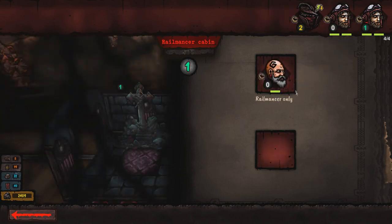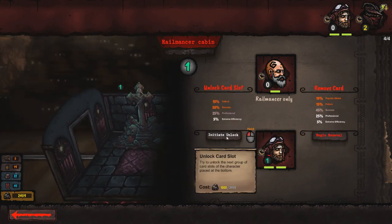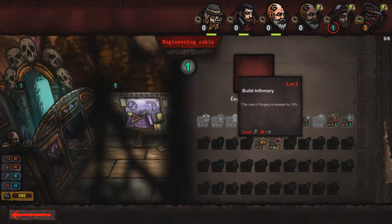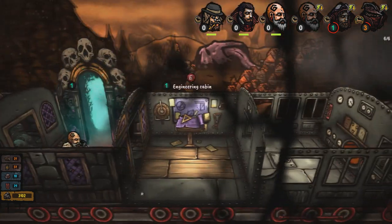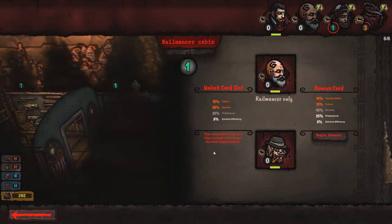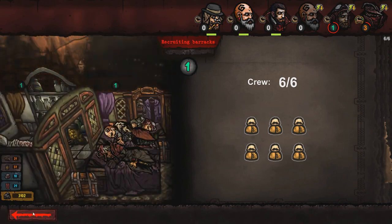When you get to the train, it's a whole different thing in itself. You have multiple different carts that do different things. For example, the Railmancer Cabin will allow you to unlock or remove card slots. Then you have the workshop that will allow you to upgrade your actual character — whether it's the Scholar, the Doctor, the Railmancer, the Engineer, or the one that looks like a Highwayman. The Engineering Cabin lets you unlock new carts for your train to make it more durable. The Infirmary goes from level 1 to level 4 max, letting you heal faster with a higher percentage chance — though the game still goes off RNG.